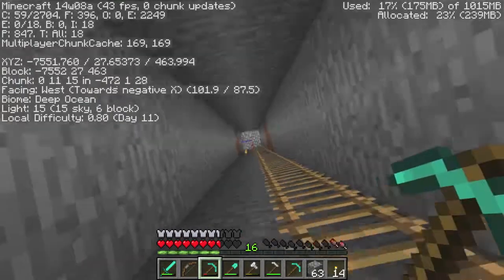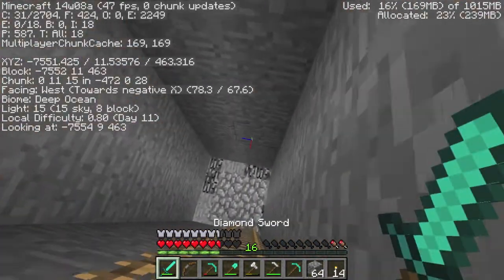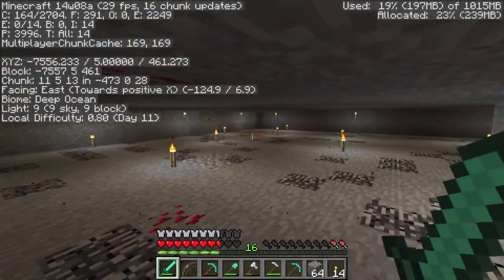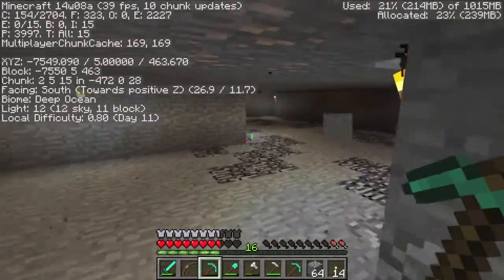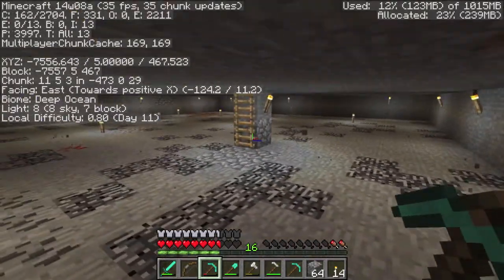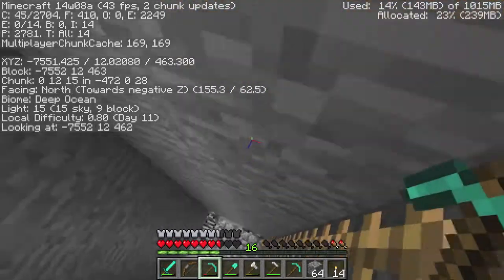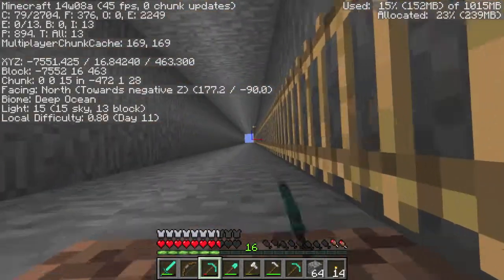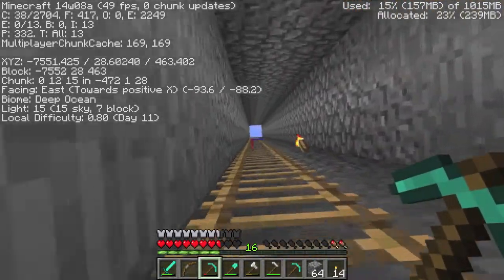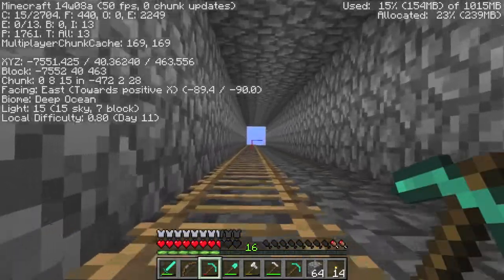I thought that was the last one. Okay. Yeah, no slimes. Wonder why. So let's get rid of these. Is that what we want to get rid of? Let me check. It's a long way up. Ladders are one of the quickest and easiest ways of vertical transportation in Minecraft.